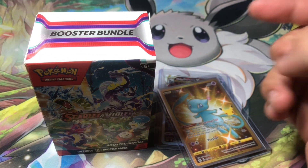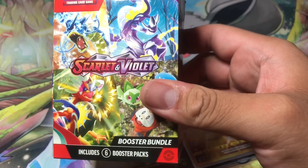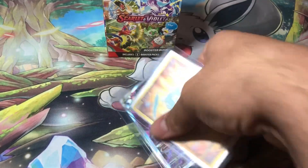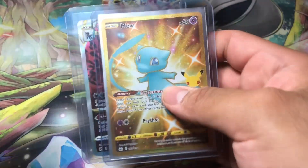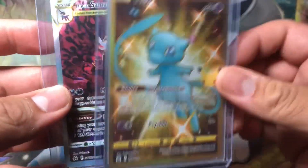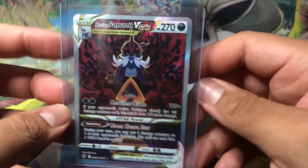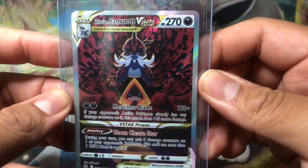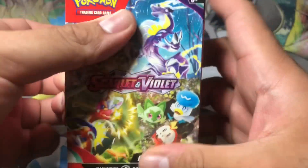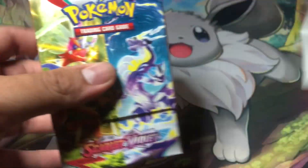Hi everyone, welcome back, this is Legendary Moments. Today I picked up a Scarlet and Violet booster bundle. Our pre-order still hasn't arrived, which sucks. I also picked up this gold Mew shiny for my daughter because she's doing good in school — congratulations! And Hisuian Samurott V-Star, which I also needed for the Galarian Gallery to complete the set — it's one of the few I still need.